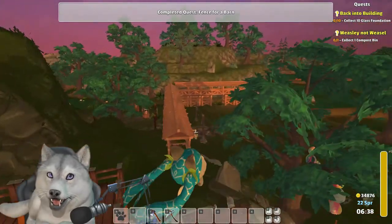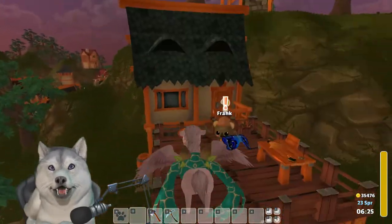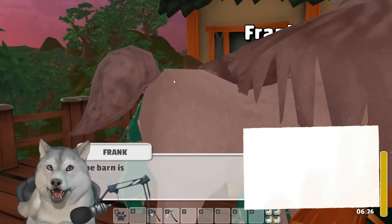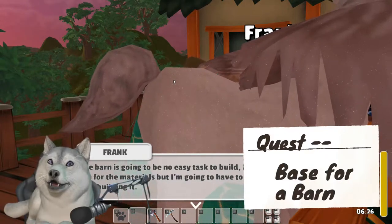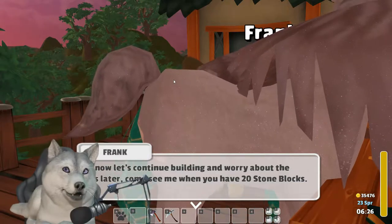Like any sturdy structure, we're going to need a solid foundation. Noticing Frank has put up the fence means you can now run back to town and bug him about finishing the rest. Pick up the Base for a Barn from the koala so that you can get on with mining the materials — 20 stone blocks.